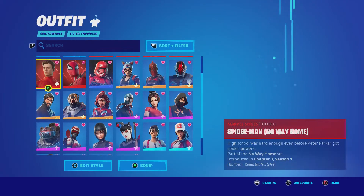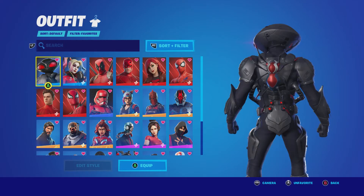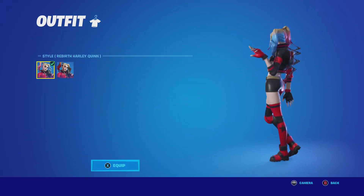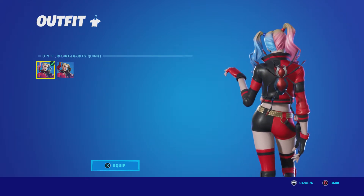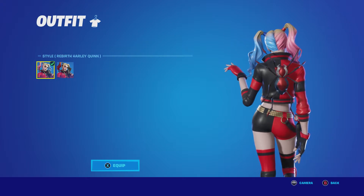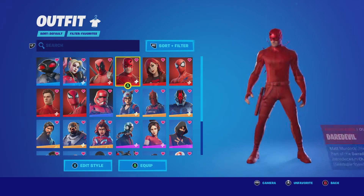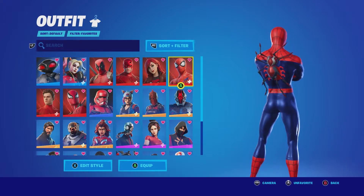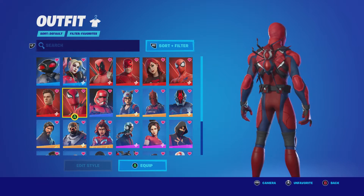And then skins with the back bling. We have Black Manta — wrong universe, but it works. Rebirth Harley Quinn — this was the other free skin you got from the Batman comics. I would go with the default edit style because she has the blue hair to match the blue on the spider. Deadpool. Daredevil. Mary Jane Watson. Classic Spider-Man. Spider-Man No Way Home. And of course Spider-Man Zero.